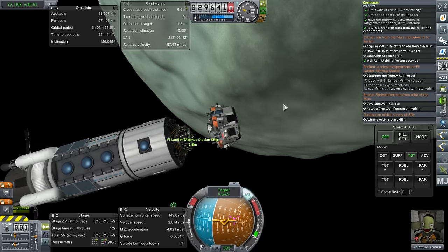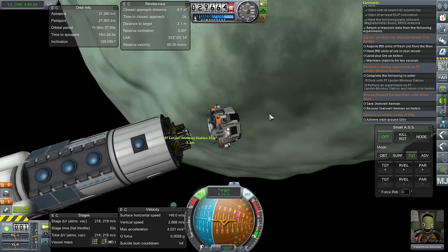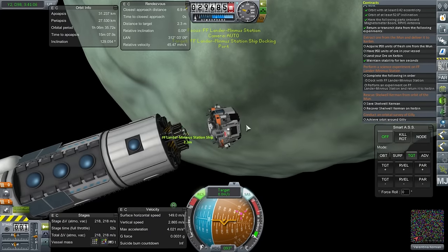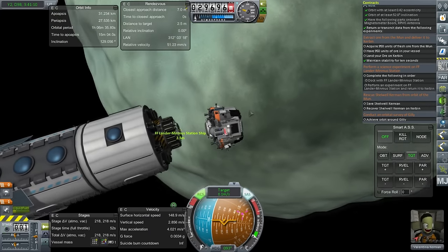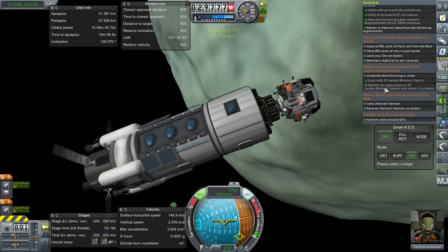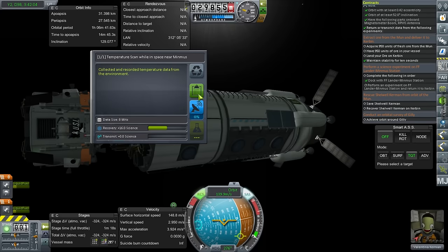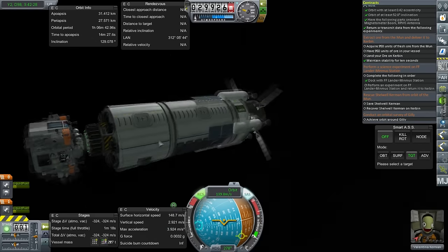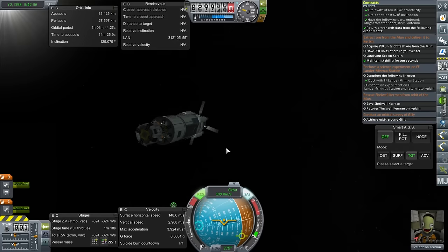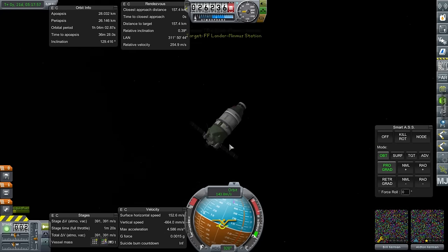Maybe we can have that Delphi crew rotation pod come alongside — oh, the station is wiggling. Have it come alongside, pick up the science and possibly Valentina, bring Valentina back. Docked, performed an experiment — keep data and we'll bring the pressure data home since recovery gives extra science. Now let's bring the Delphi crew rotation pod, get Valentina in there. It's a scientist in there, okay.